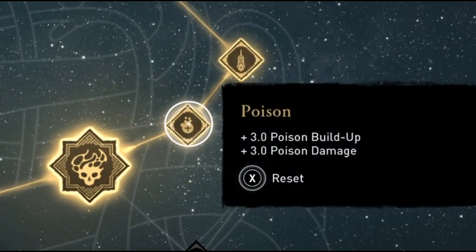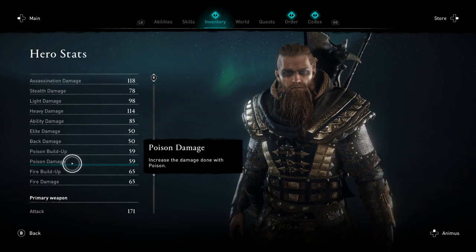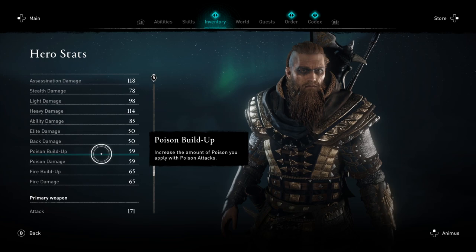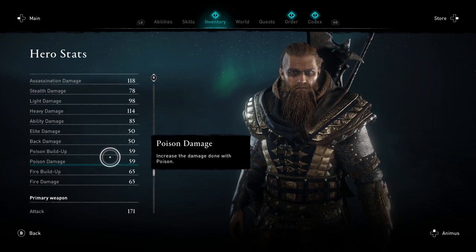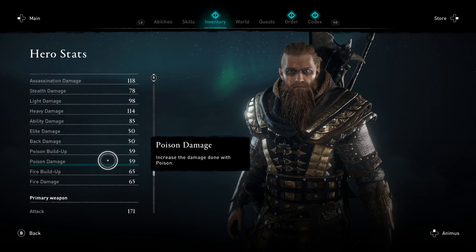Especially if you also grab all of the poison mini-perks as you're leveling up your character, to increase poison build-up and the damage your poison does as well. I've not even fully specced my character into poison yet, but I have a poison build-up of 59 and a poison damage of 59, so my poison attacks are already absolutely ridiculous. This shield makes it trigger even more often.